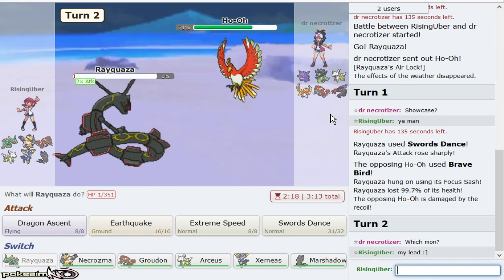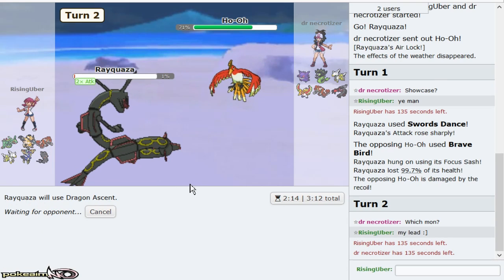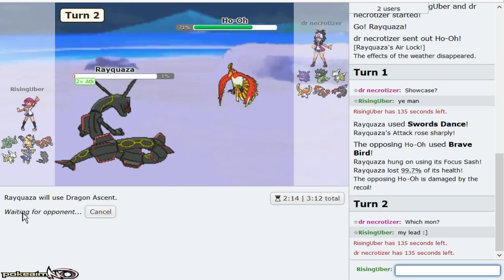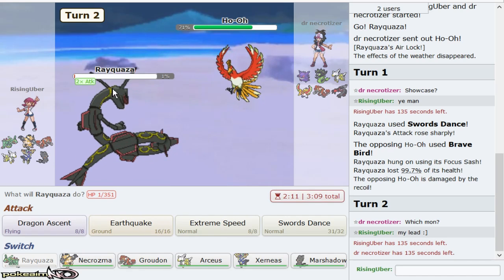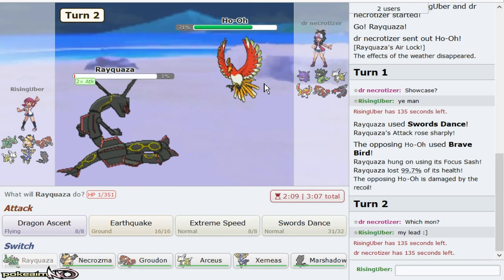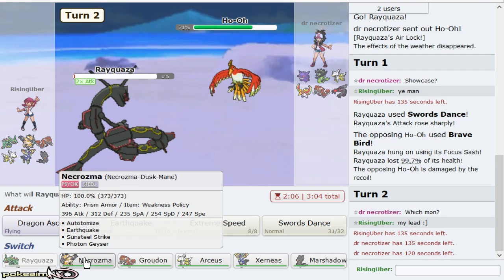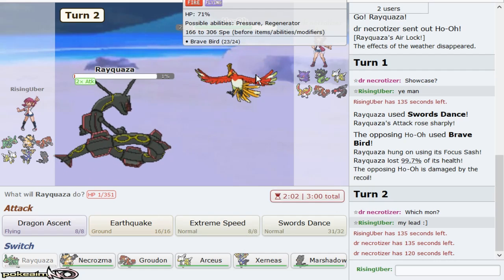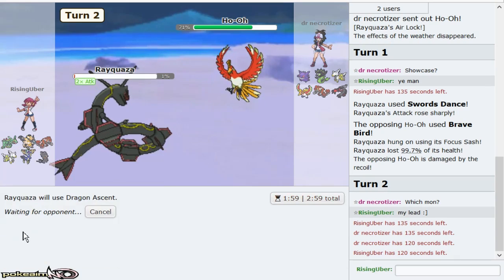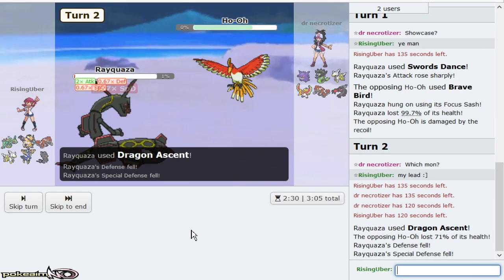Rayquaza is just going to take a KO right now. The way Focus-Lead works is you use it early to disrupt your opponent. If he goes Zygarde, I'll two-hit KO it. And if he gives me Ho-Oh, then my Necrozma Modest main is looking even better — and Specs Xerneas is also even better. That's the way Focus-Lead Rayquaza works: you use it to really disrupt your opponent early.